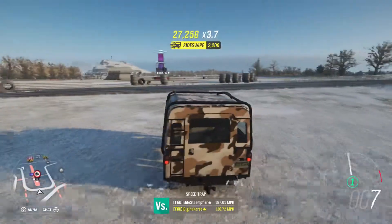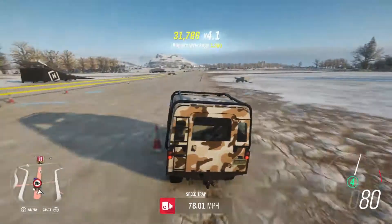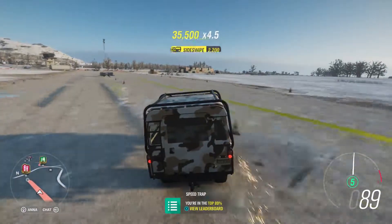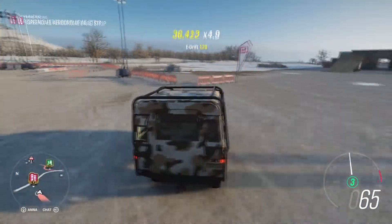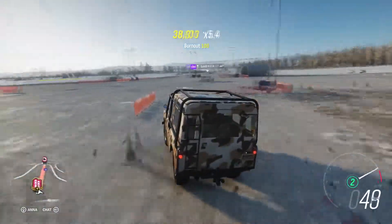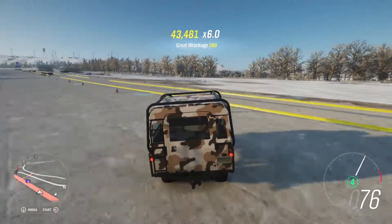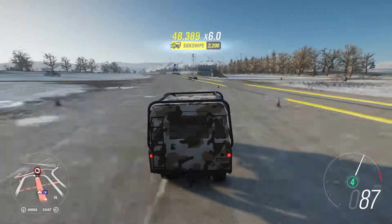What I tend to do is try and get the skill chain to about 100,000 and then bank it. One thing to watch out for is the railway line that crosses this airstrip — I have been hit by the Flying Scotsman a couple of times and that's wrecked my skill multiplier, so be careful of that. Just generally blast around here, try and keep it up as much as possible, aiming for the ramps and solid objects.